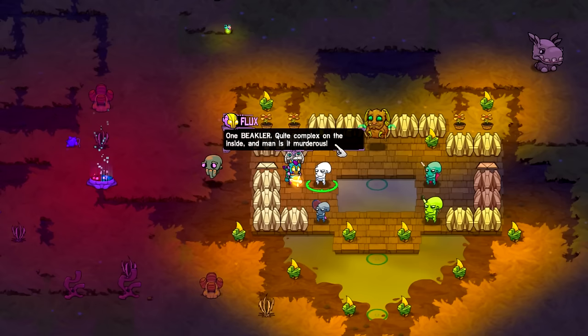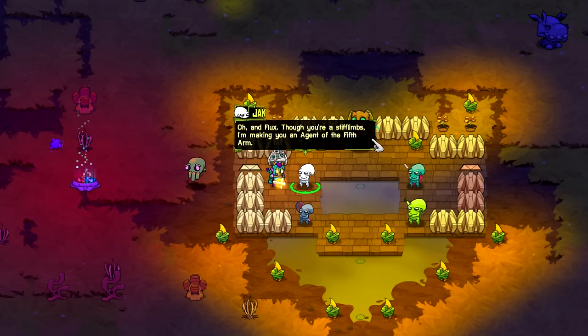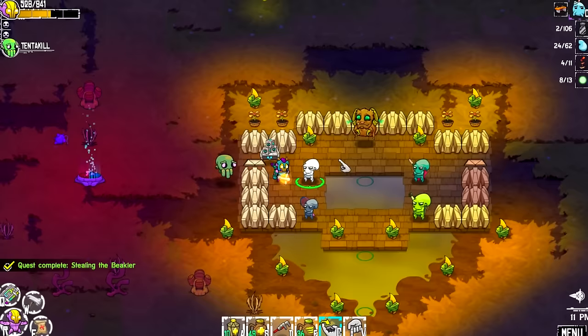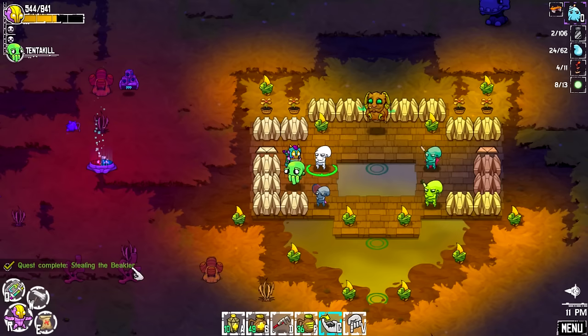There he is — now the quest icon has popped up. One Beakler. Quite complex on the inside, and man, is it murderous. Jack just turns the trinket over in his tentacle hands. Amazing work. I'll pass the recipe on to my agents — this should help immensely. And Flux, though you are a stiff limbs, I'm making you an agent of the fifth arm. May you reach from the depths? That's pretty cool. We got Stealing the Beakler complete. I think the only other quest we have is that little Huff and Puff for the explosives.